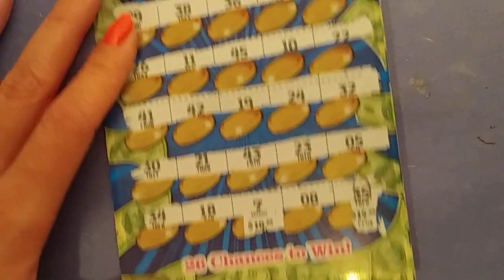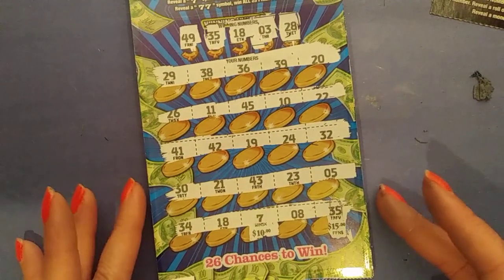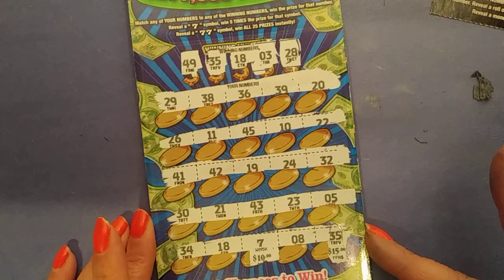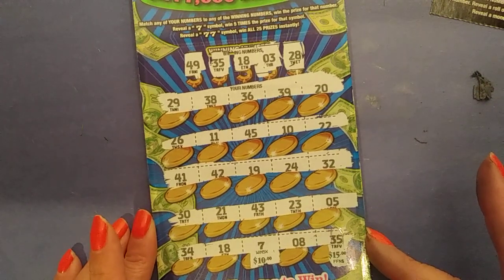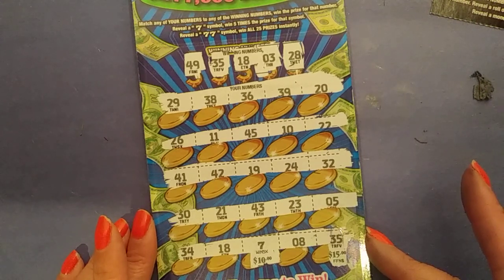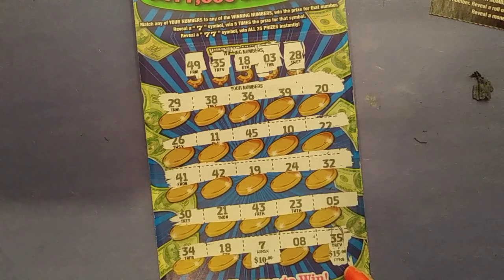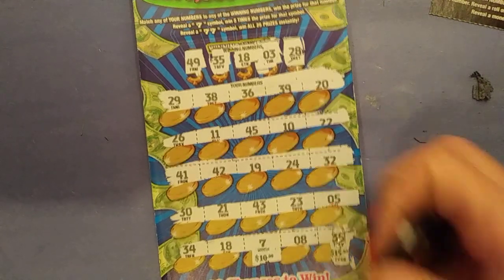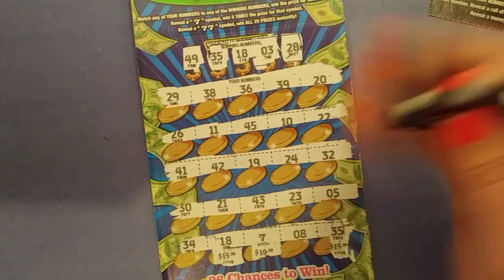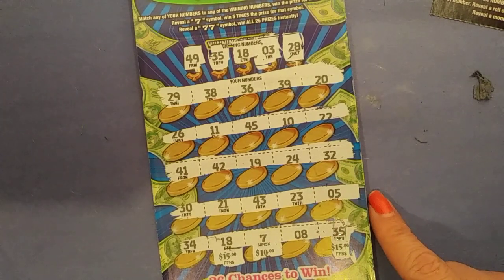All right, make sure I didn't miss anything. Hold on, I think we missed a number. Let's see — 35, 18. This is not right. That's 50, 60, 70, 80 — it's $80. Hold on. 28, right here, 18 right here. $100 winner! 50, 60, 70, 80 — yep, $100 winner, guys. Nice.